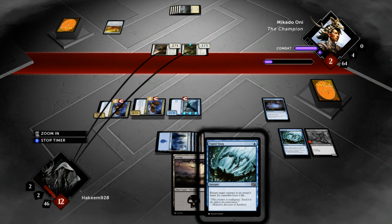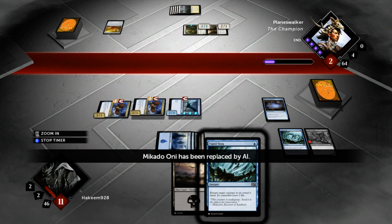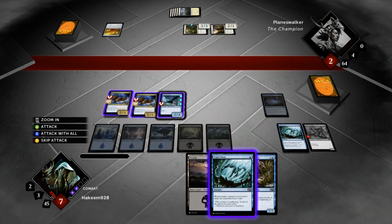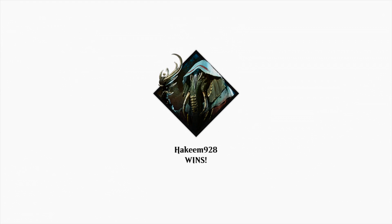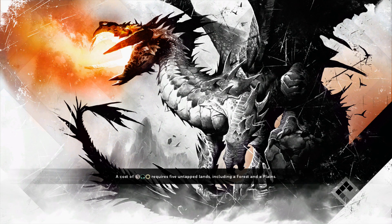Nice quick start there — Raptor into double Strix, into Military Intelligence, and then some bounce spells to keep the opponent from executing his game plan. That's Dimir Unearthed right there. That's how the deck is supposed to operate. Of course it's never that smooth and your draws are never perfect like that, but when you get a chance to have a nut draw on the play it's always good to see.